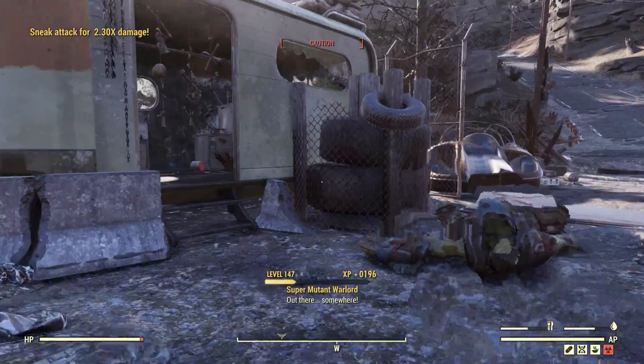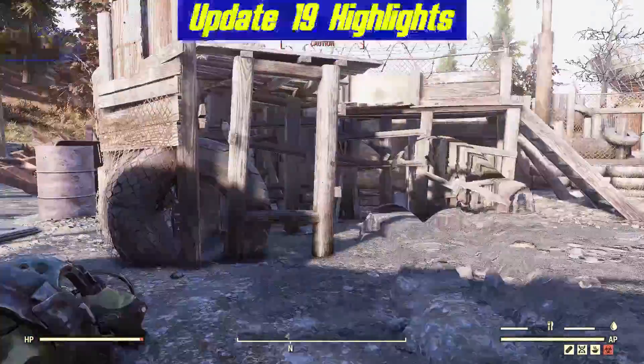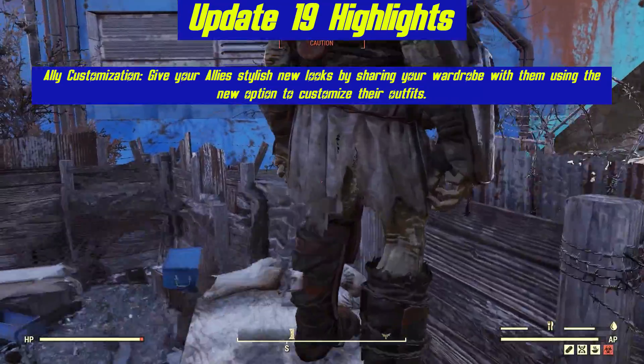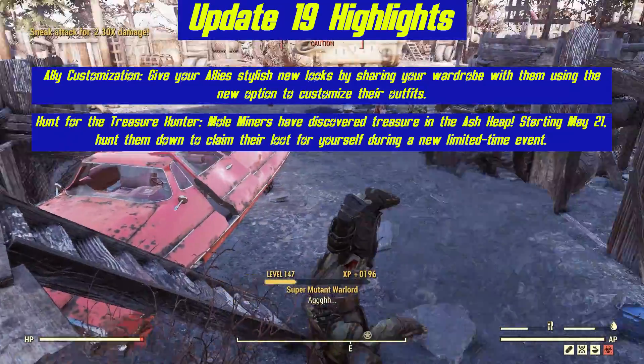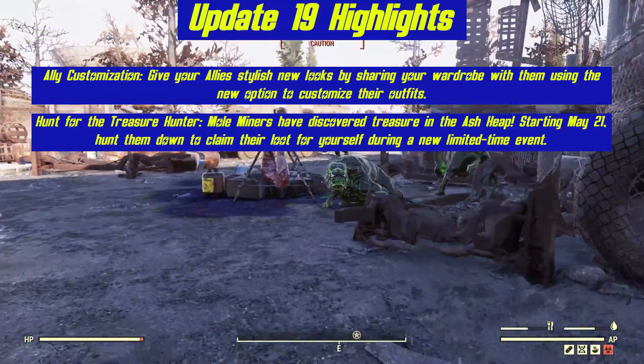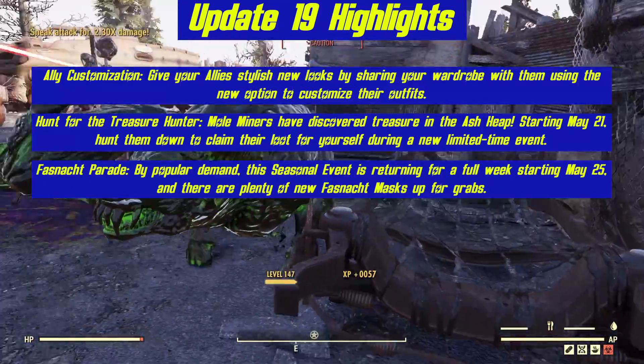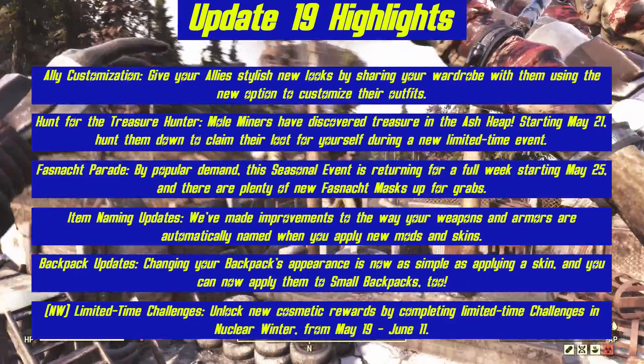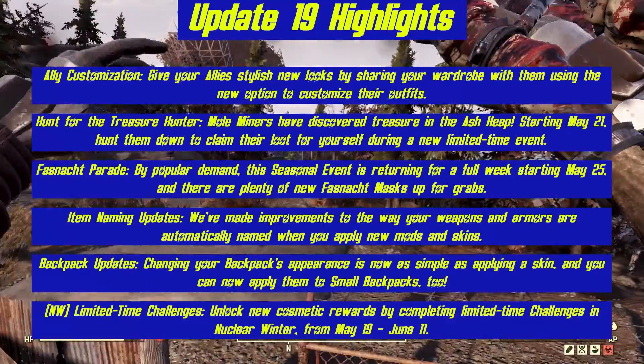There's some good bits to go over. Some of the highlights include Ally Customization, where we're going to be able to give our allies some new looks. A couple of new events called Hunt for the Treasure Hunter, and the Fashnot Parade is back. Item naming updates, backpack updates, and some Nuclear Winter updates for those who actually play that.